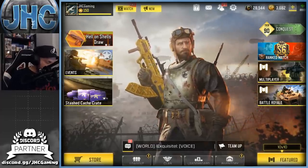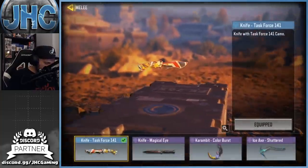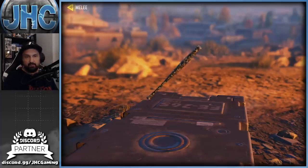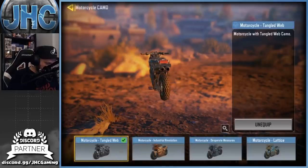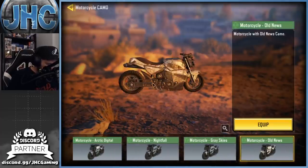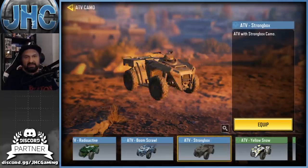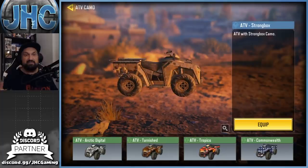Let's check out the vehicle skins and the baseball bat. The baseball bat is animated — first one I have at least. Checking out the vehicles: we got the Antelope and the motorcycle Old News. There's also Grace Strikes — that's an old one — and another Antelope skin. The ATV Strongbox is pretty underwhelming. Honestly these skins are underwhelming as crap, nothing that makes me say 'wow this is awesome.'